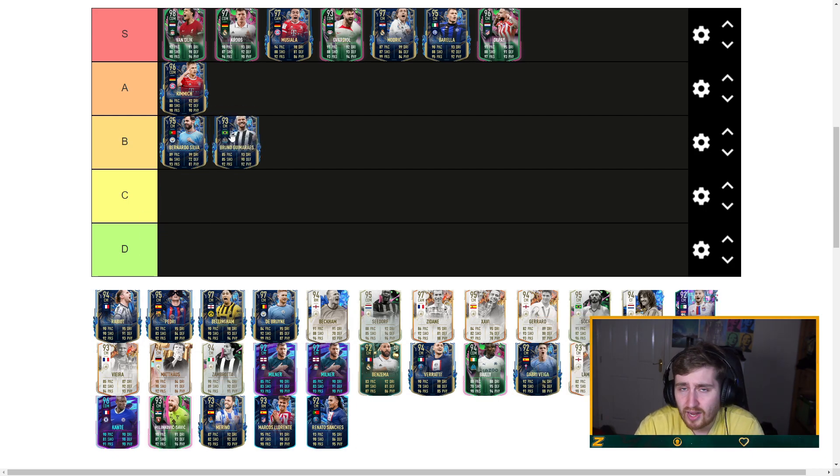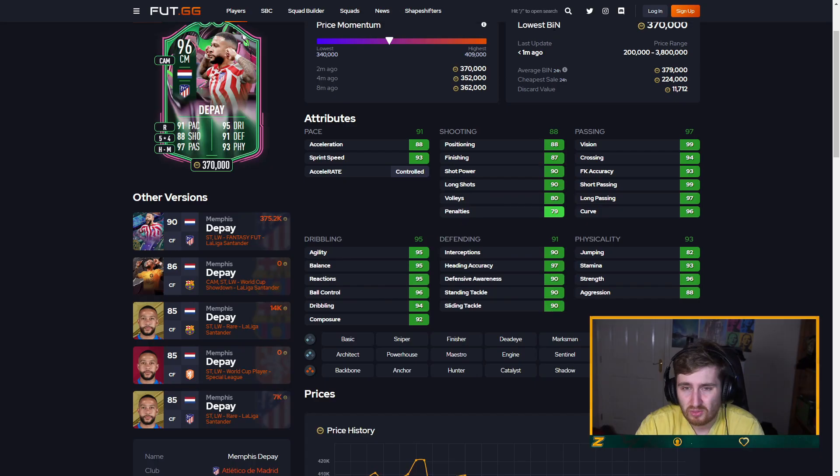Bruno Guimaraes — a card I used quite a lot when he came out during TOTS and he's good, but he's three-star three-star. I don't know why EA only made him three-star three-star. He doesn't feel slow, doesn't feel quick — maybe slightly off the curve. Good stats but the three-star three-star really holds that card back at this point in the game.